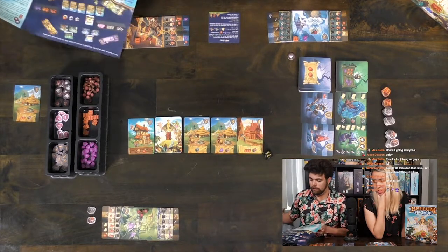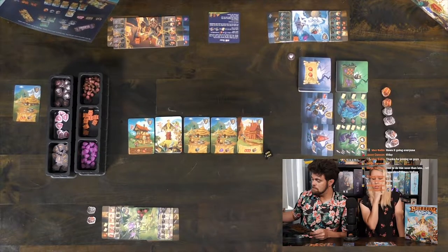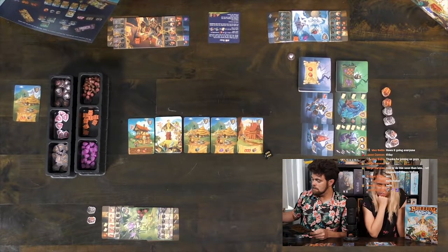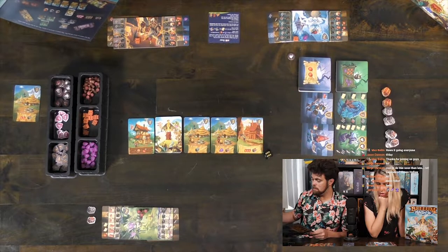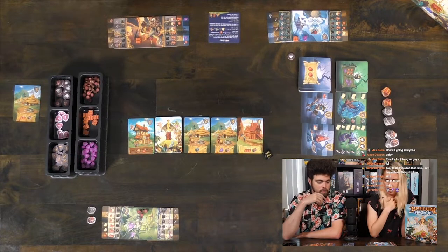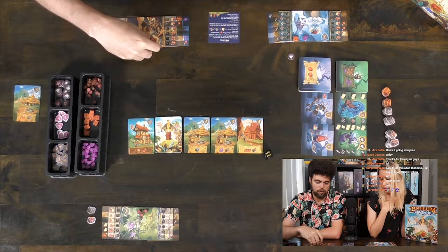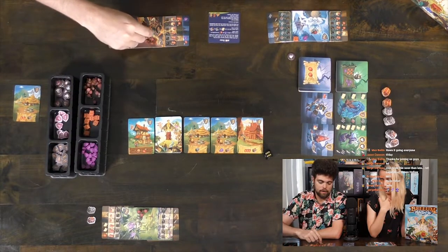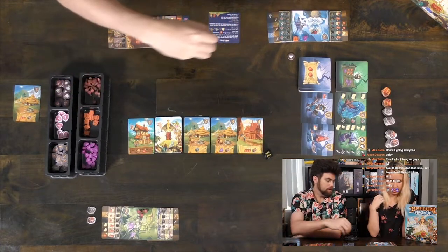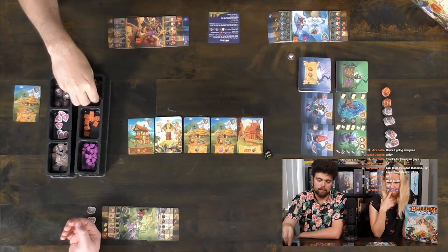You don't have a treasure map, but you get three food this round. I get a treasure. I'll keep it because I have four swords. So we'll collect our stuff now — I get three food and a rune. Max gets one food, and I get three food please.